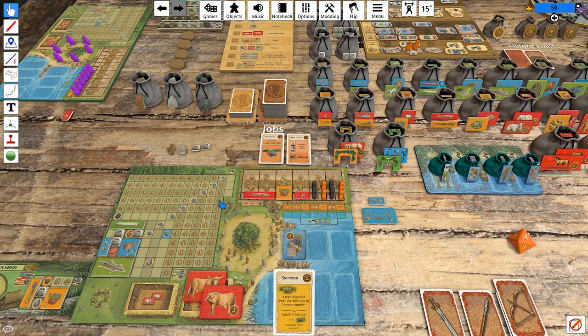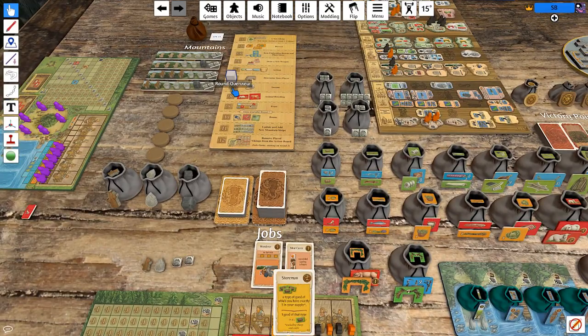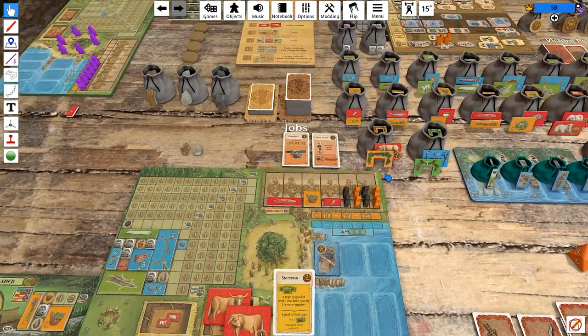We'll figure it out. So that's it then — I think that's exactly enough stuff. So right before the income phase, we put a coin here and a coin here, and a runestone and jewelry. Pretty good. So our income is six this turn.